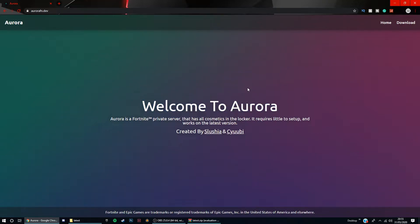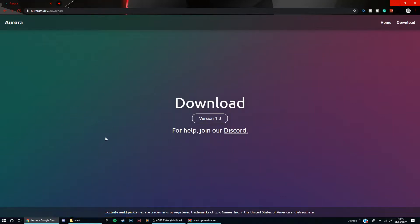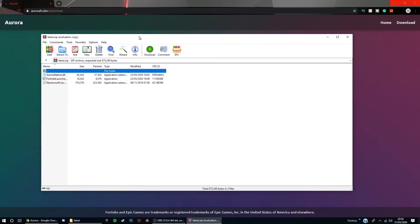The link will be in the description again. If you go to download up on the top right, I'll leave a link for the download page as well if you want. Then just click version 1.3, or whatever version you're on if it does get updated, and just click download. It will automatically download, and then if you have WinRAR it will come down here to open.